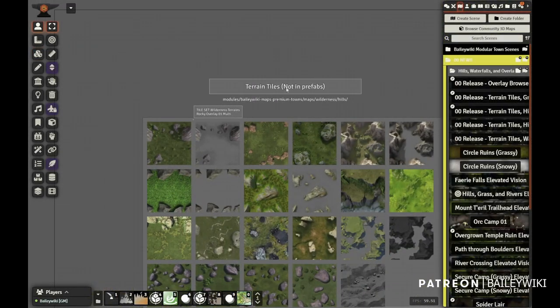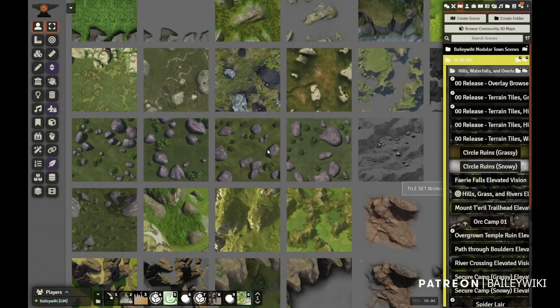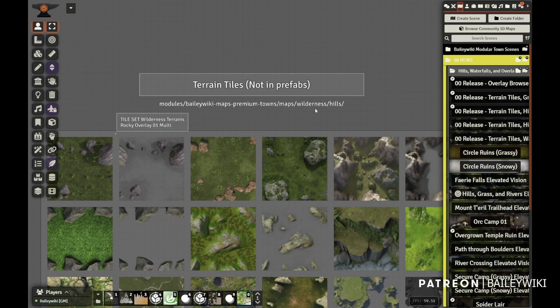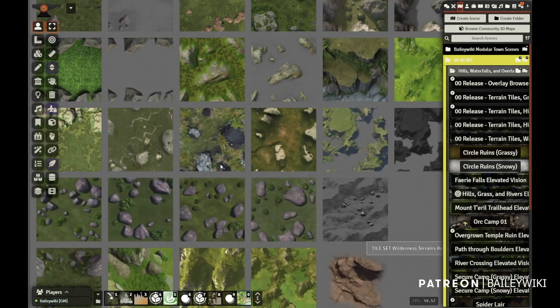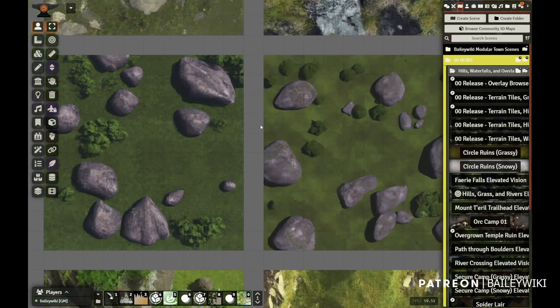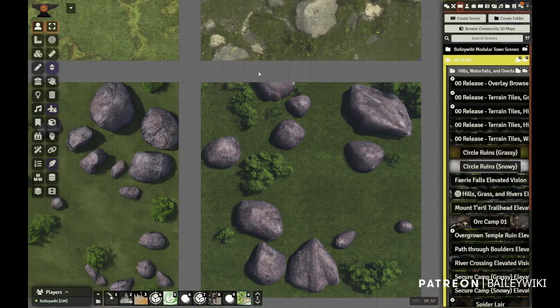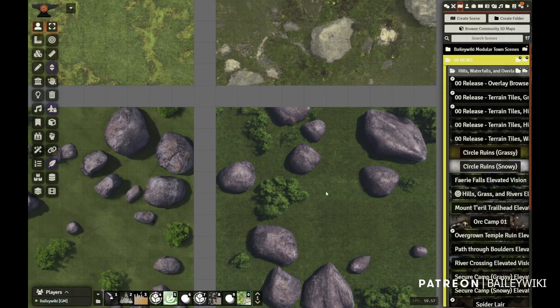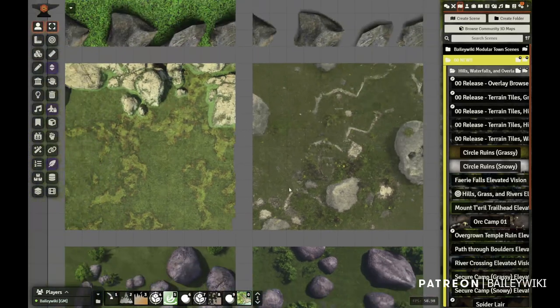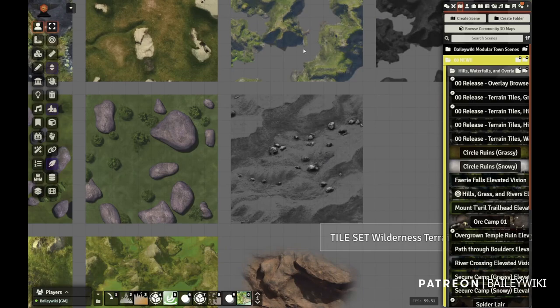Here's another set of terrain tiles. A lot of these are not in prefabs, so you'll want to come in and look for the path to see where they're located. You can use these to drop in and start a scene right away — just starting a scene that looks like this is very flexible. Drop in some trees, a campfire, and you're ready to go. You can also use some of the paths and overlays I showed earlier.